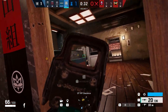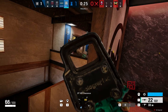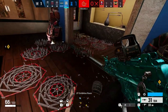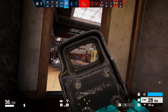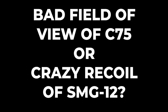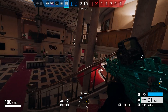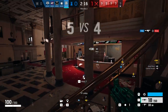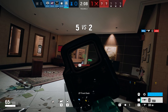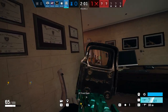Now let's talk about secondaries, which are a significantly more debatable topic. Vigil is in a unique position with two automatic secondaries available — both C75 and SMG12 have their trade-offs. The choice comes down to: are you okay bearing with a terrible field of view or crazy recoil? The advantage of SMG12 is having access to 1.0 sight options, while C75 can only be used with a default iron sight, which is terrible. However, the stable recoil of C75 makes it a better option than the currently unruly SMG12.